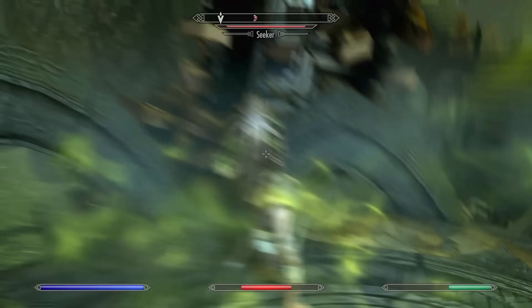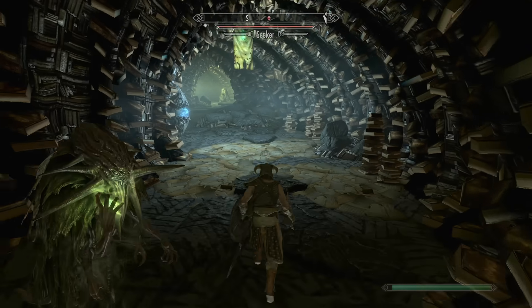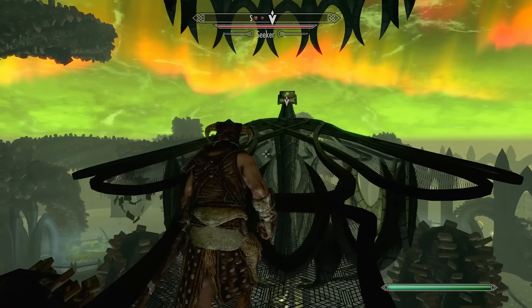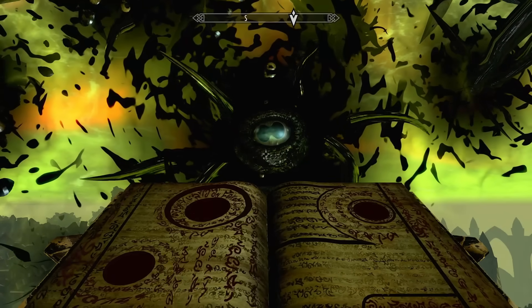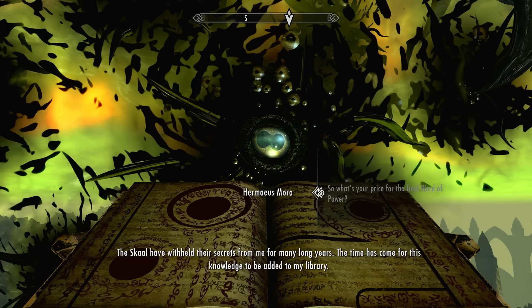And to make matters worse, they have a ranged attack, plus their aim is damn near surgical. So I opted to run past all the enemies inside this nonsensical maze. And once I arrive at the end, I get lectured by Cthulhu's Skidmark. He offers to help me in my quest to destroy Miraak, but in return he wants the Skald's Secrets.